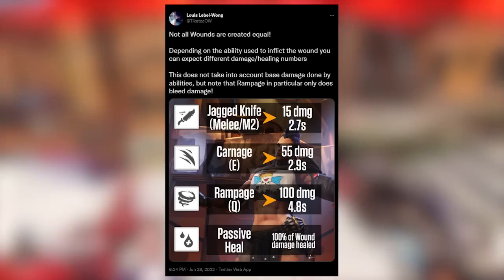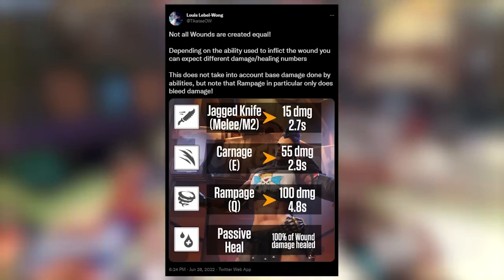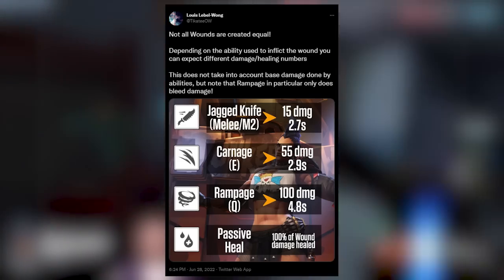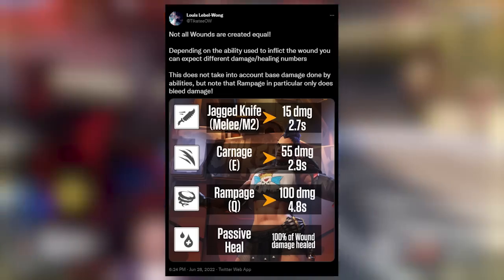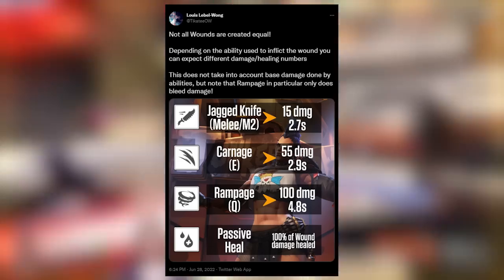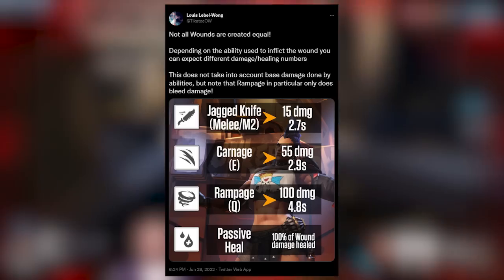Rampage — worth noting it is the only ability on this list without direct damage tied to it, being purely bleed damage — deals 100 bleed damage per target hit over about 4.8 seconds. With Rampage's anti-heal, that's 100 damage that cannot be healed back over roughly 5 seconds. This is an incredible tool for getting into fights and keeping yourself sustained due to the passive healing. This character does a ton of damage, and if she's not doing damage she won't function well as a tank. Make sure you're always applying these wound stacks and thinking more about using her melee than you probably do with any other hero.